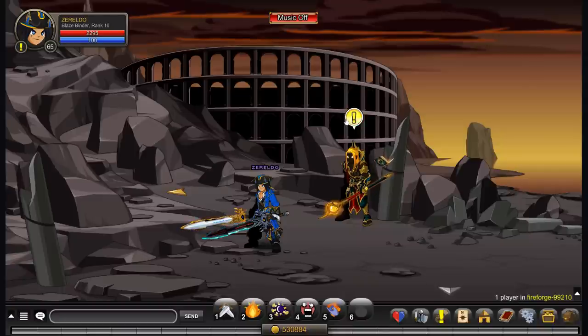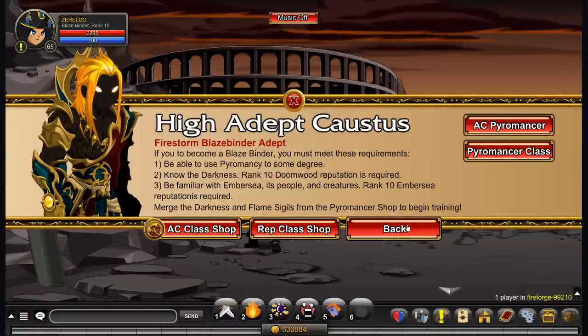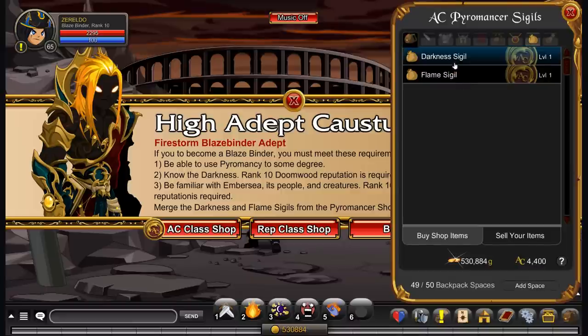Once you get here, you simply talk to the High Adept Coster Sky. Go to Blazebinder class, and you've got two options: either you click on Adventure Coin Pyromancer or Pyromancer. Once you get there, there's going to be the Darkness Sigil and the Flame Sigil. You'll need both of these, and they're actually free.